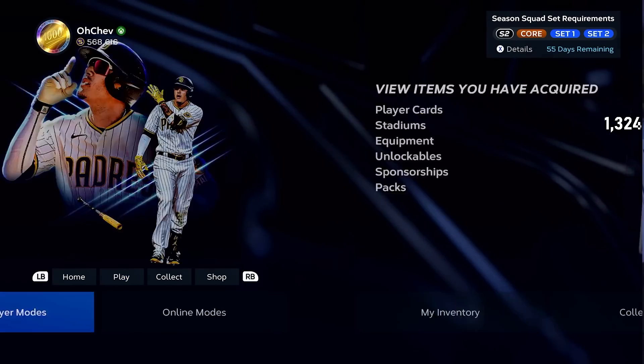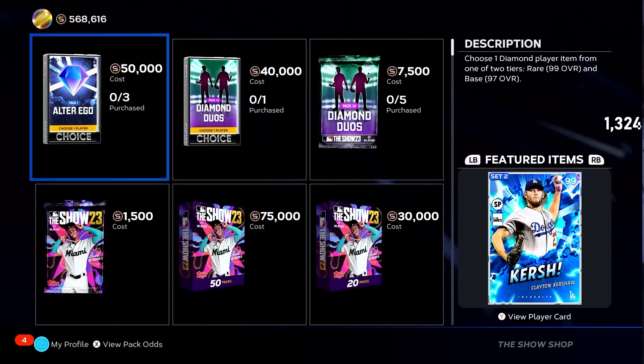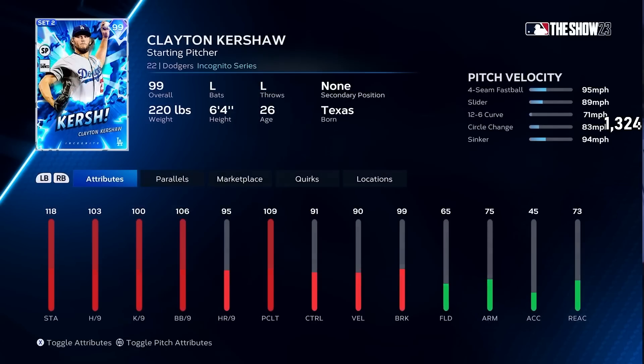I want to show you guys the Diamond Duos, Tops Now, and the Kaiju program. Chase Pack 3 is guaranteed diamond. Alter Ego Pack 1 has this Clayton Kershaw — on paper he doesn't look crazy impressive, but I'm going to rock everyone's world with this guy. I love his build — higher clutch than hits per nine. I can work with it. I'm very down for that Kershaw.